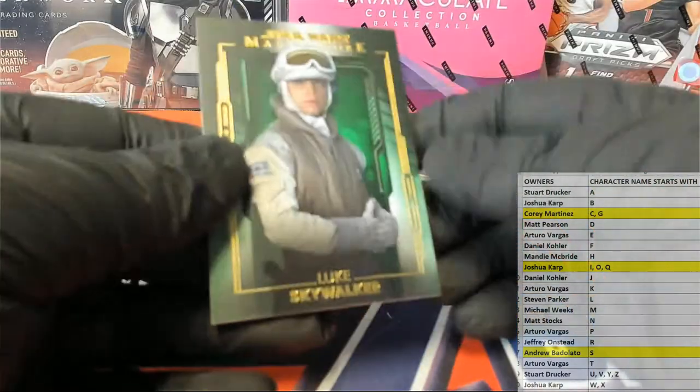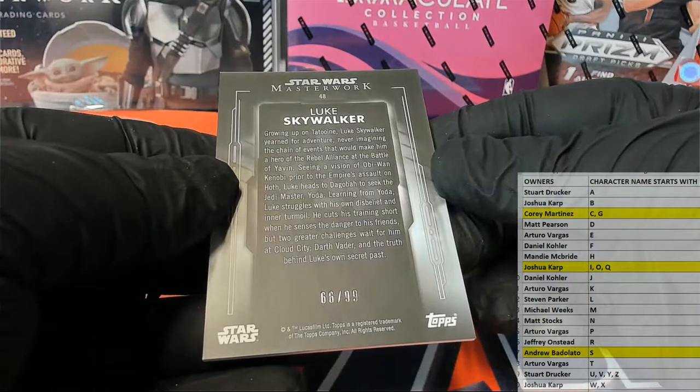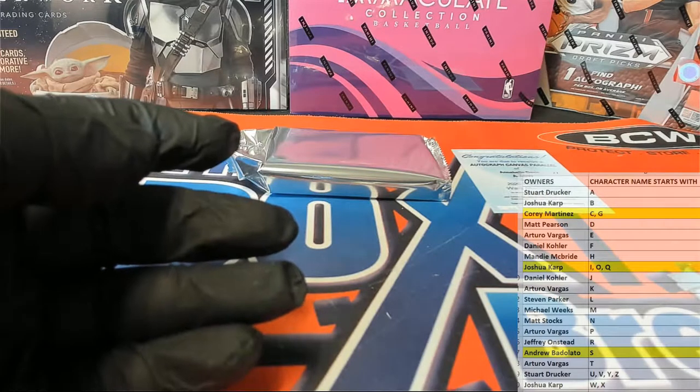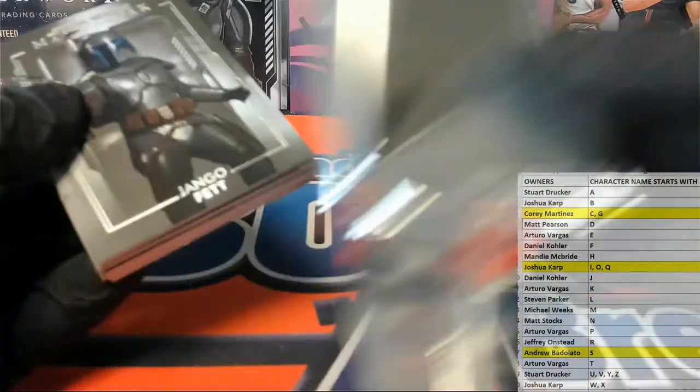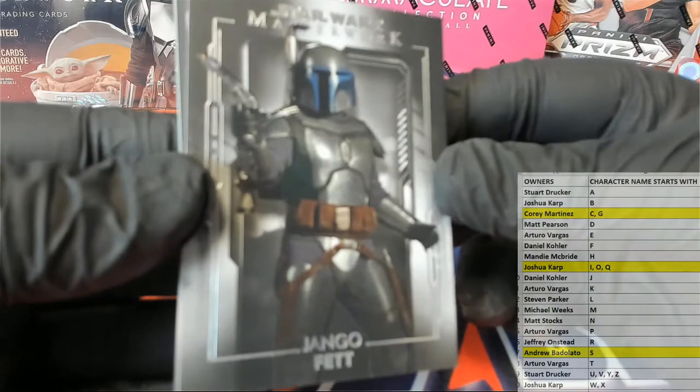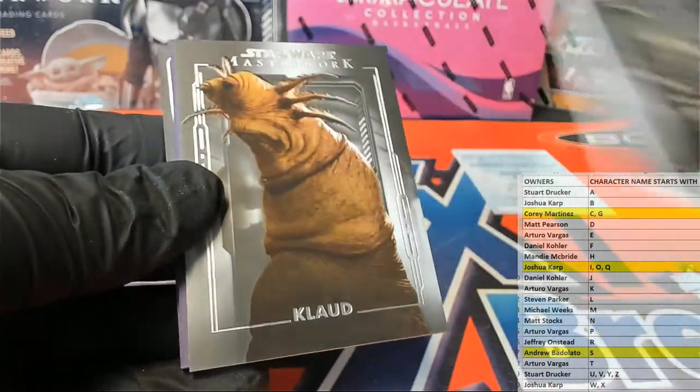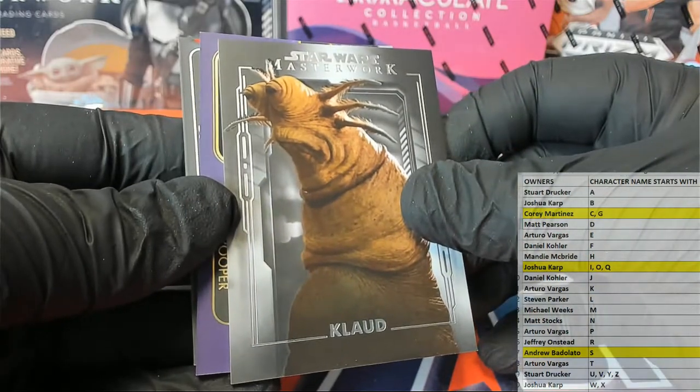Got the Yoda wisdom card - we'll go to letter Y, Stuart D. And then Luke Skywalker - nice! Got the old 66 of 99, the old Hoth outfit. There's Jango. Nice Claude right there, alright.